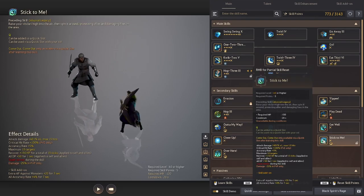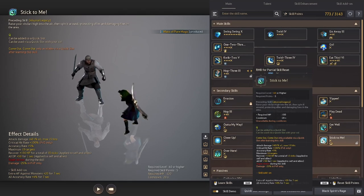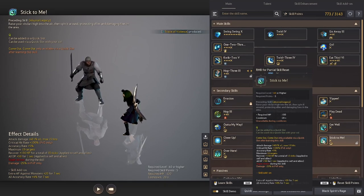Stick to Me becomes available once you've completed the Magnus questline. This is the Shy's strongest healing, not only because of the amount healed, but because of its lower cooldown, super armor, and the plus 50 DP while casting the skill.